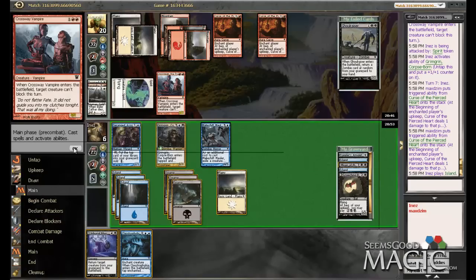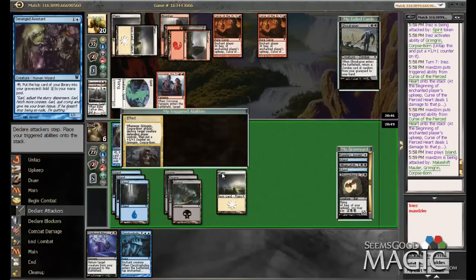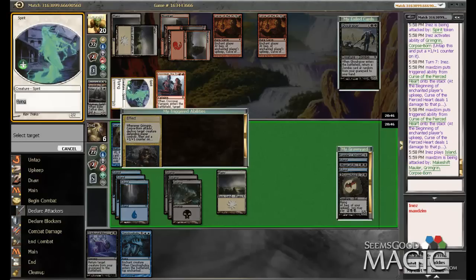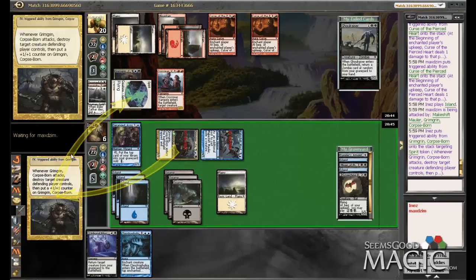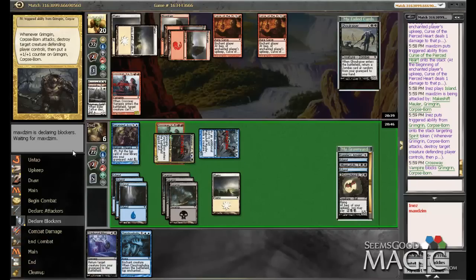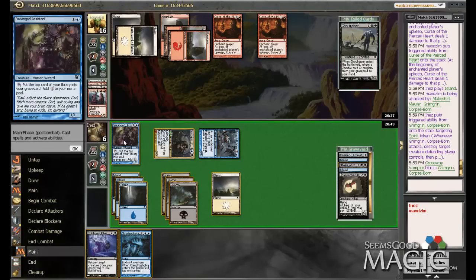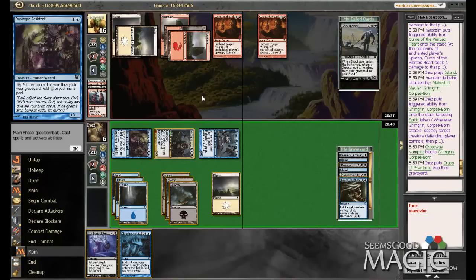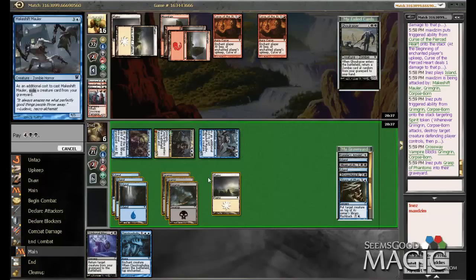So we're going to get in with Grim Grin and Makeshift Mauler. Let's destroy the spirit — get that flyer out of there. See if he blocks — he does, he takes four, which is quite a bit. Why don't we mill ourselves again? Grasp is definitely a sweet game ender.